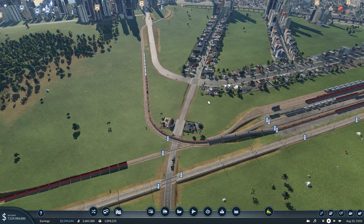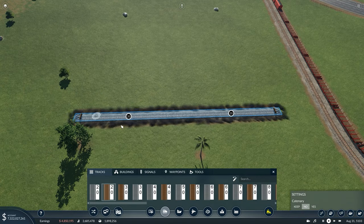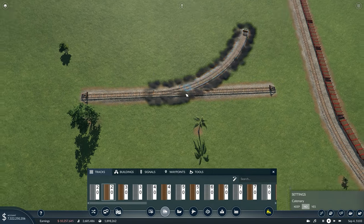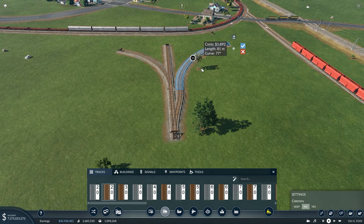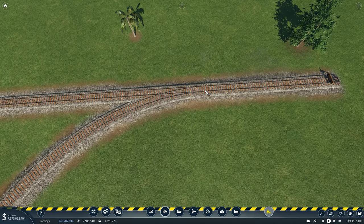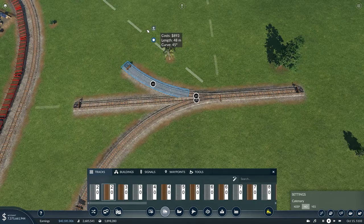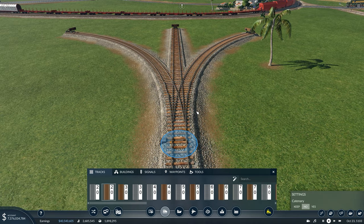The last thing I'm covering for rail and road connections is that you can now do three-way switches. Before, you had to make a little parallel track and come off it — that was how you'd do a three-way track. Now all you have to do is go to the point, select it, drag it out, and there you go — you've got yourself a three-way switch. They were impossible in the game before.